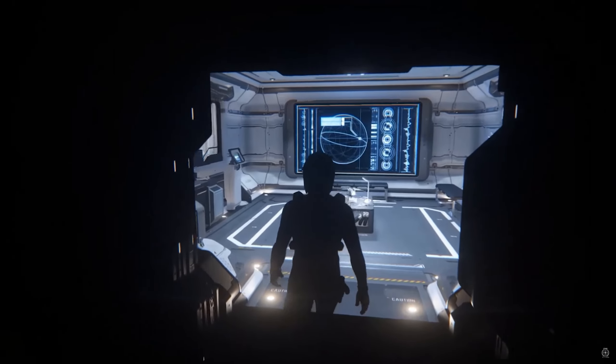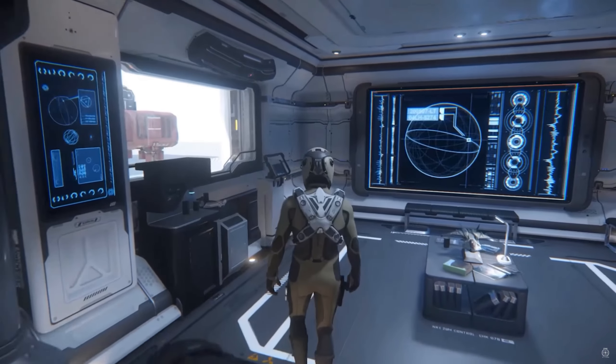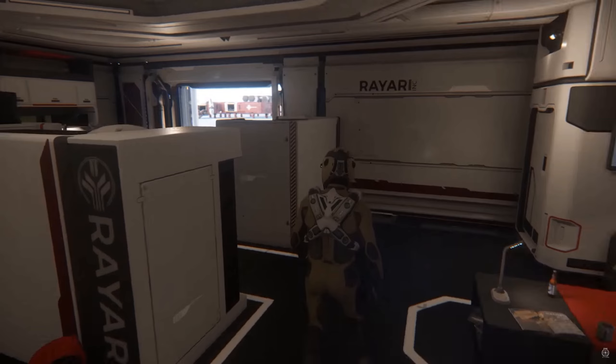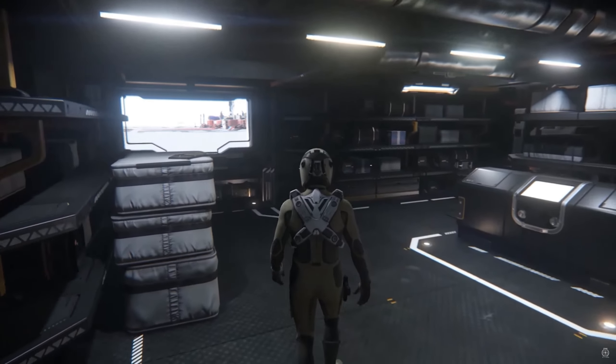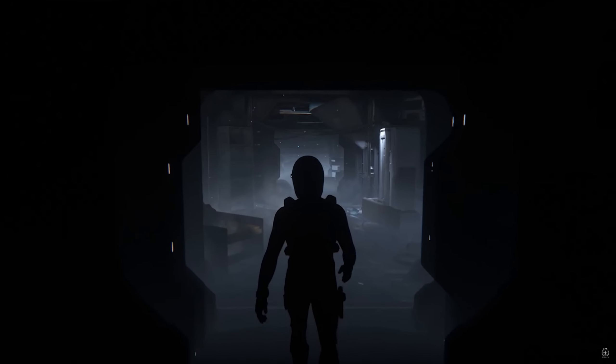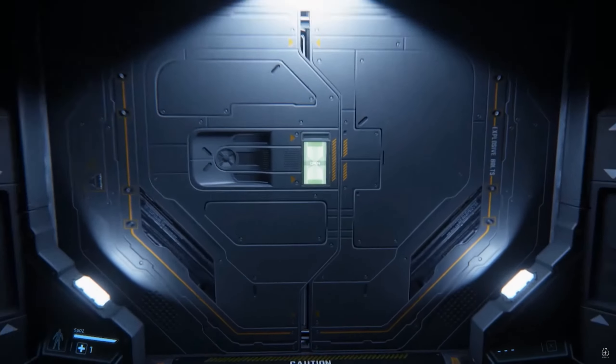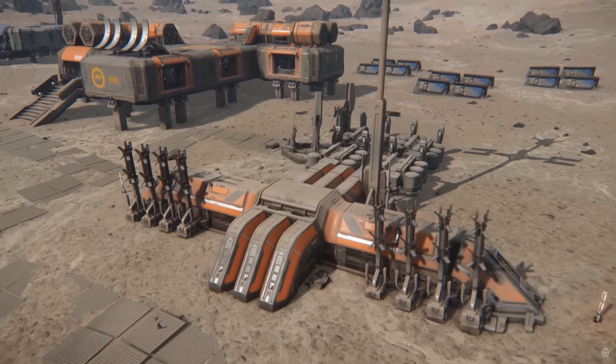Phil told us that the surface outposts have now been completed, and of course there are different varieties of outposts which serve different functions like hydroponics and mining. Phil also told us that the airlock doors have now switched to system 2.0, so make sure you've got your helmet on before you go outside.